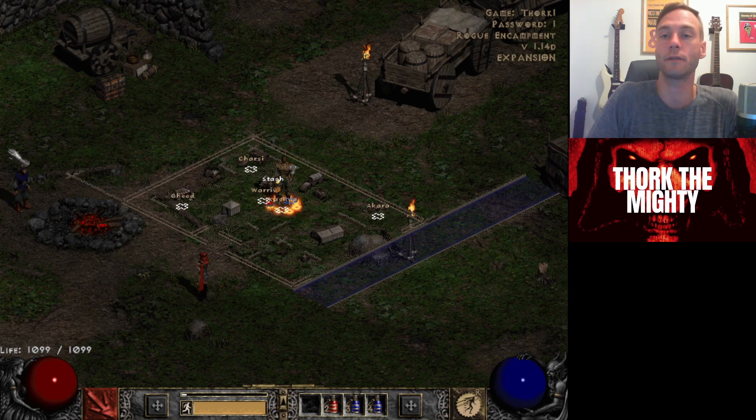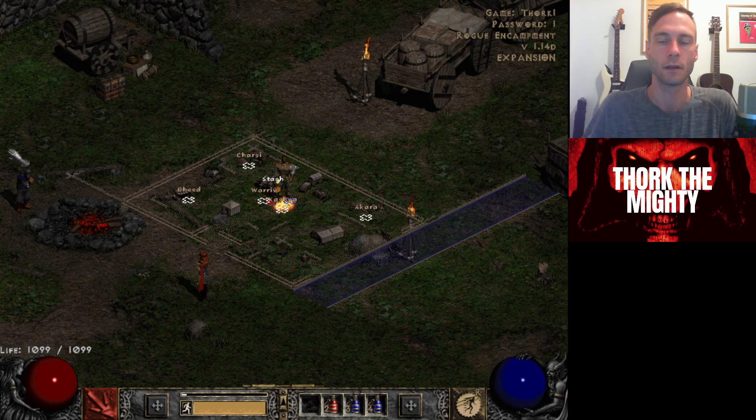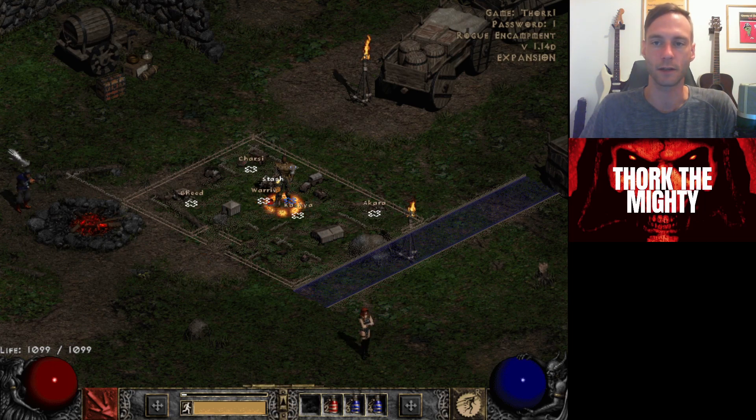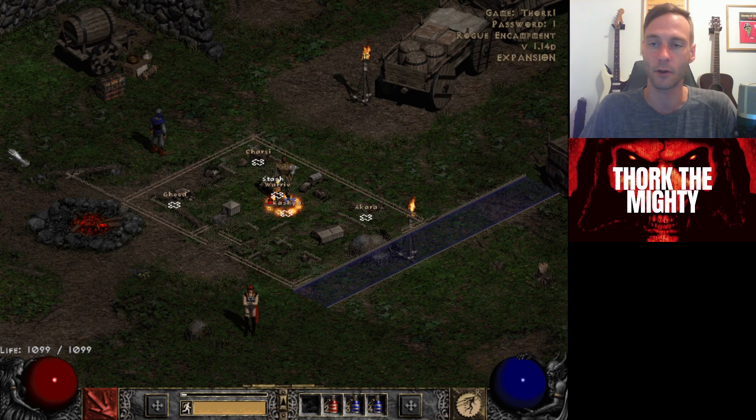What we do have left is critical strike, deadly strike, open wounds, and crushing blow. All of these scale from 1 to 100%. Crushing blow takes a percentage of the target's health — the higher your crushing blow is, the faster you'll kill any target. It's very useful against bosses and everything. It doesn't matter what your tooltip damage is; if you have 100% crushing blow, you can take down bosses.